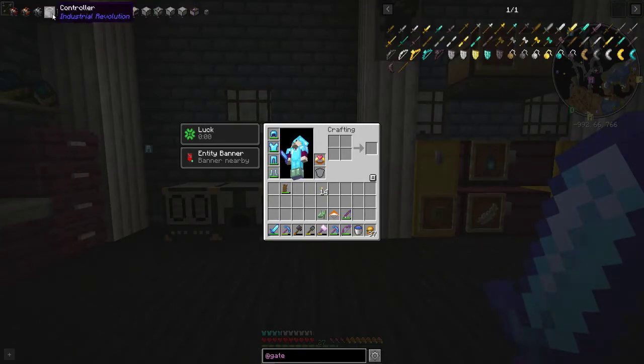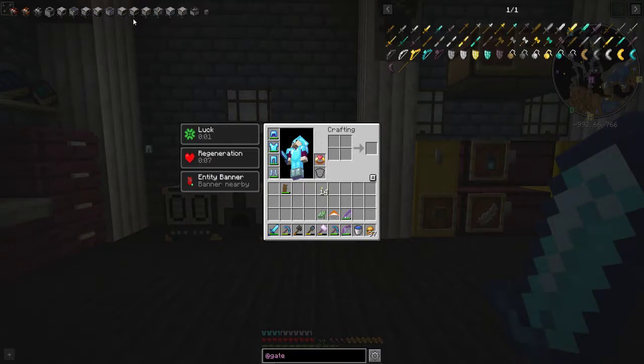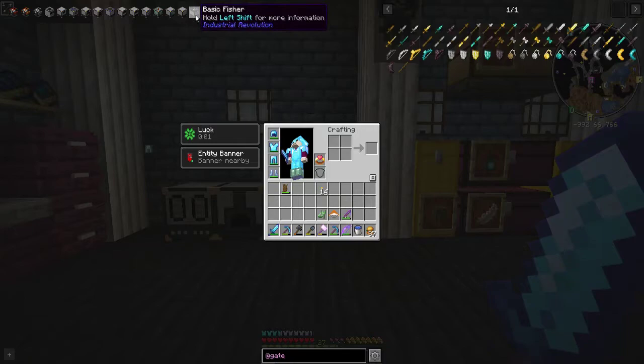I've got a bunch of Industrial Revolution things saved up here: electric furnace, pulverizer, compressor, sawmill, recycler, condenser, fluid infuser, chopper, farmer, slaughter, and rancher. The farmer should let me make automated farms, the slaughter kills animals, the rancher breeds them, and the basic fisher gets fish. We also have the Dank Null from Dank Storage. For power, I've chosen the redstone generator from Extra Generators, which puts out 256 energy per tick.